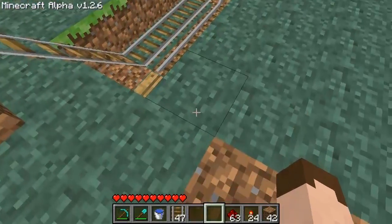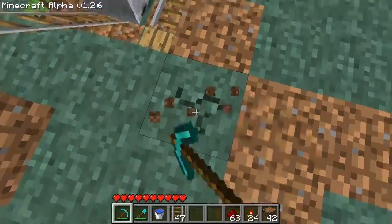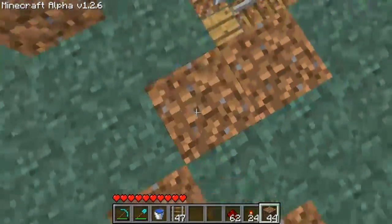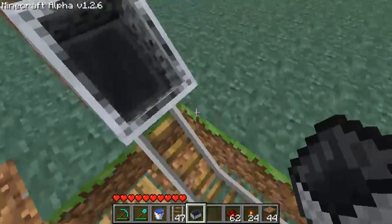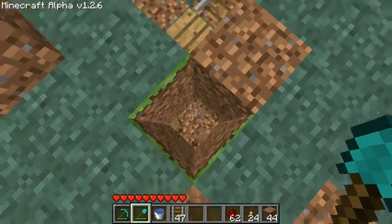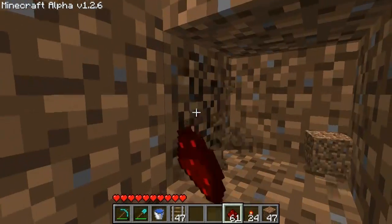Now for the simple blinking light: we are going to dig down 3 blocks like this and go here — right here is under our pressure plate — so we're going to place redstone there. If you don't already know how redstone works, I suggest you watch some tutorials on it, but it's pretty simple. The pressure plate above is powering this redstone, and now all we have to do to make this blinking light is bring the redstone up to a torch.